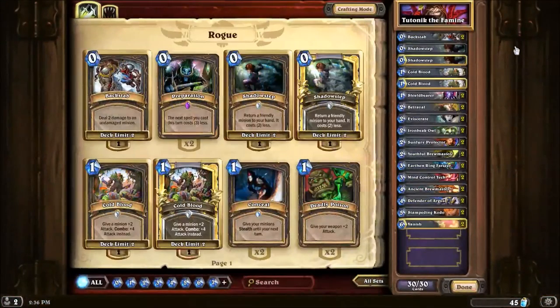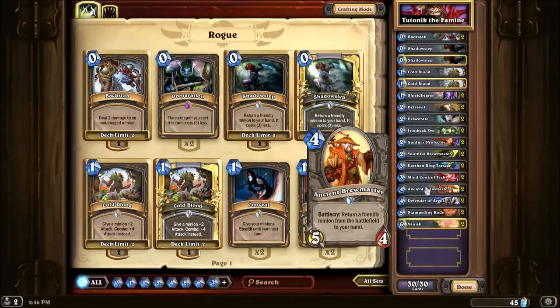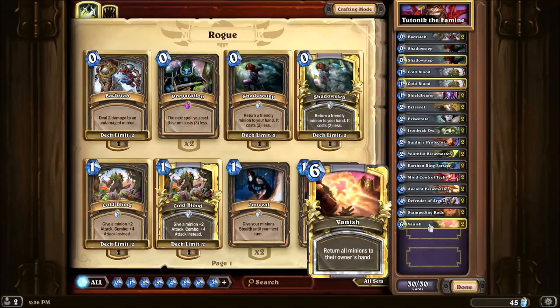We can handle Gothik similar to how we handled Maexxna, but unlike Maexxna, our minions will not be bounced back for us at the beginning of every turn. That is where the Rogue comes in. I'm still not entirely sure how this deck works, or why it works, which is typical of most of my creations, but it does get the job done. For our bouncing ability, we have Shadow Step, Youthful Brewmaster, Ancient Brewmaster, and Vanish.